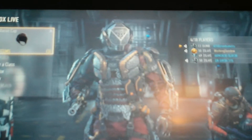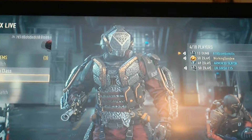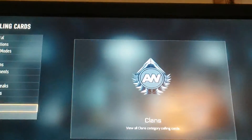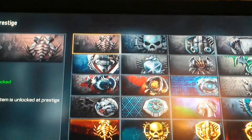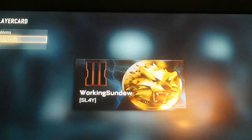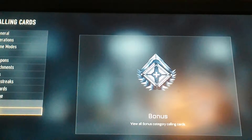I keep forgetting the weapons that you get, so I just don't do it. If you go to player card, calling cards, Prestige — right here is the player card. And that's what it looks like on your thing.